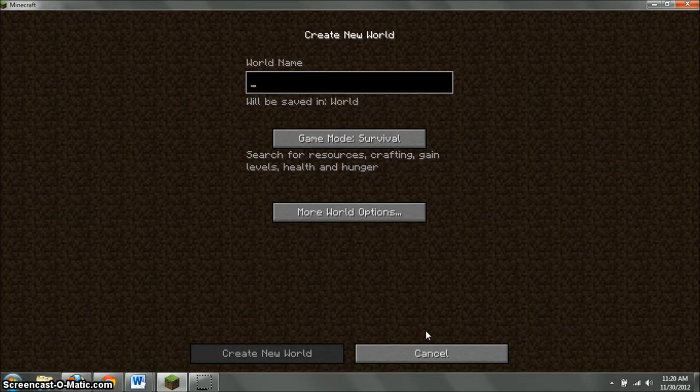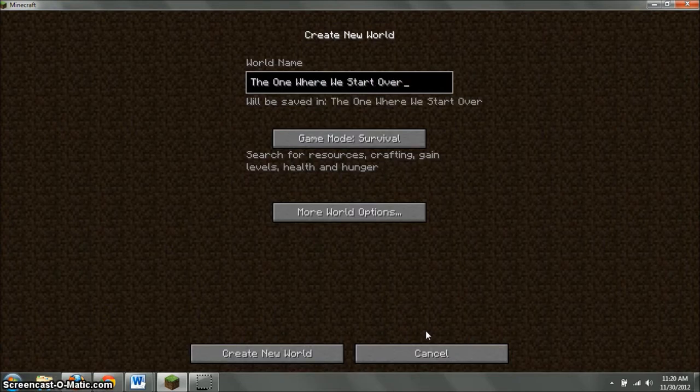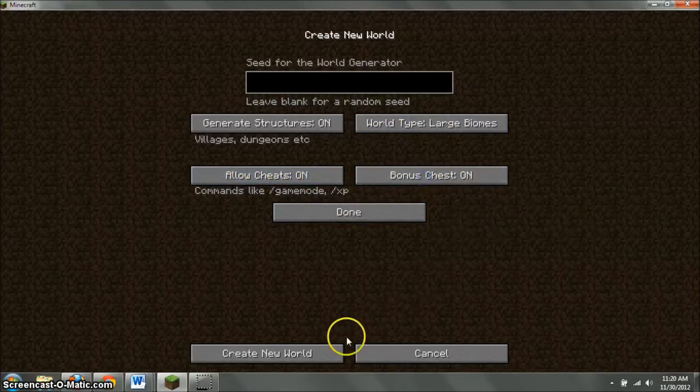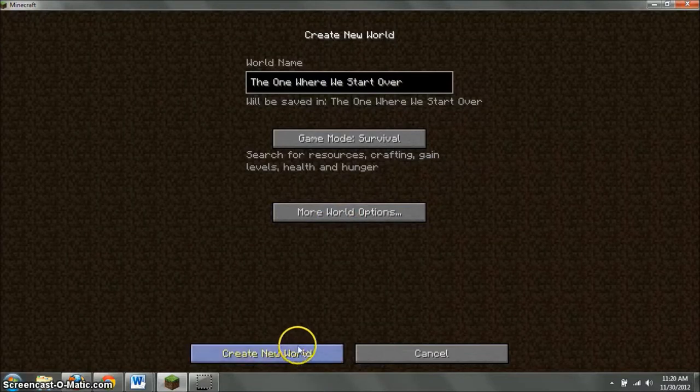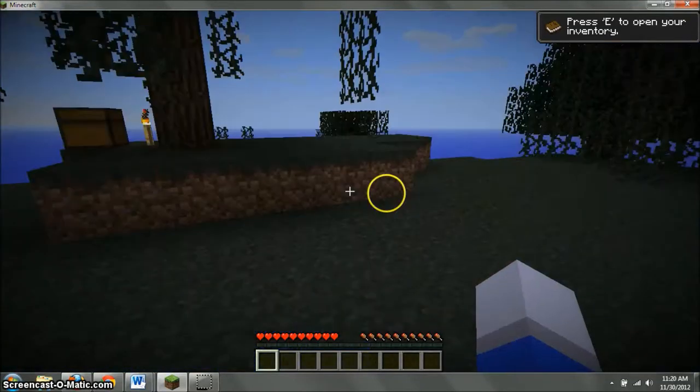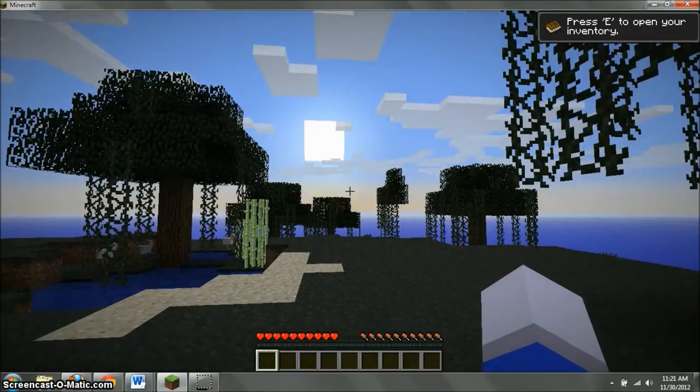All of my saves in my previous account were named after Friends episodes, where they all start with 'The One.' So let's do survival, default, large biomes — why not, just in case. The last time I started a new world I ended up spawning in a cave, which was very confusing and weird. Let's see what we got here — it is morning, all right, cool.